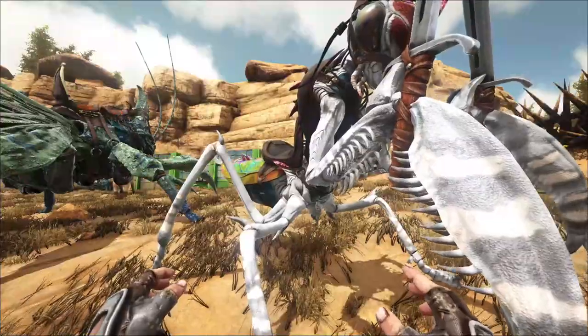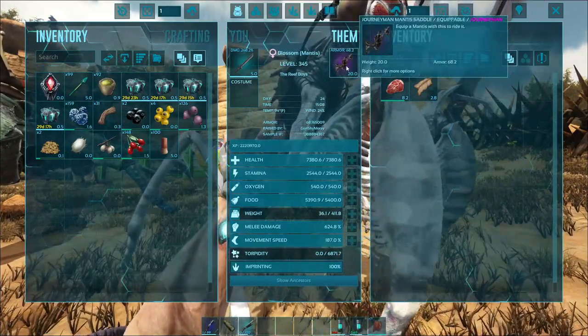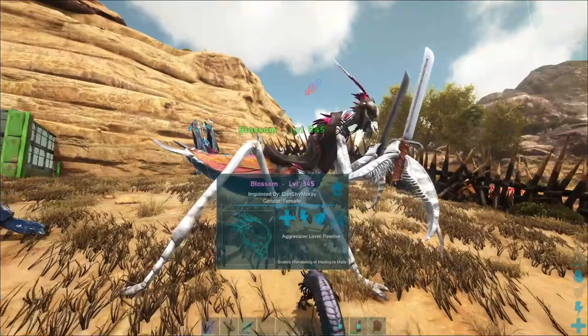But then, from the other two I tamed yesterday in yesterday's video, I just combined their stats with those two, then combined what came out of those together, and then so on and so forth, until we got Blossom. Now, Blossom here also got a nice set of weapons here that I found. These are gonna deal some damage. And the saddle isn't the greatest. I do have another one, but I'd have to craft it. So, as of now, this is what we're going with.